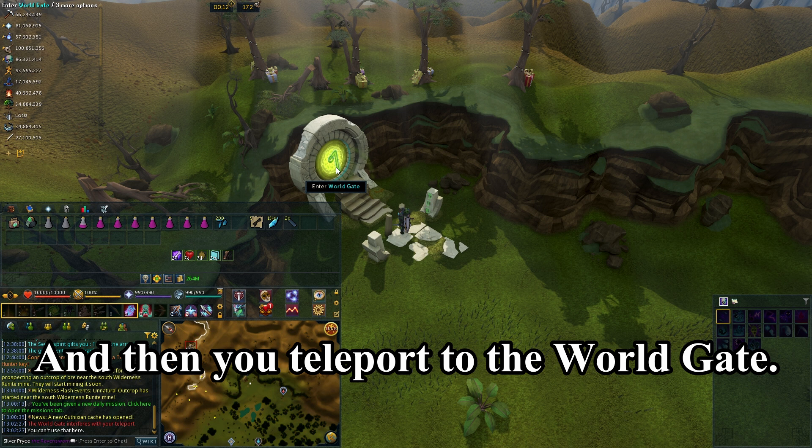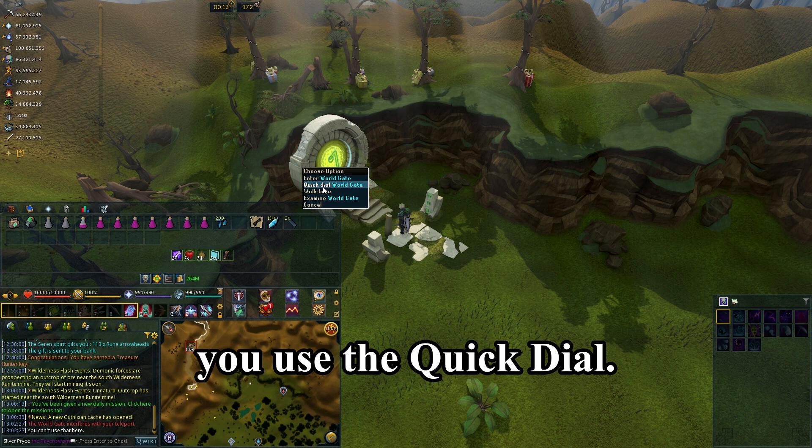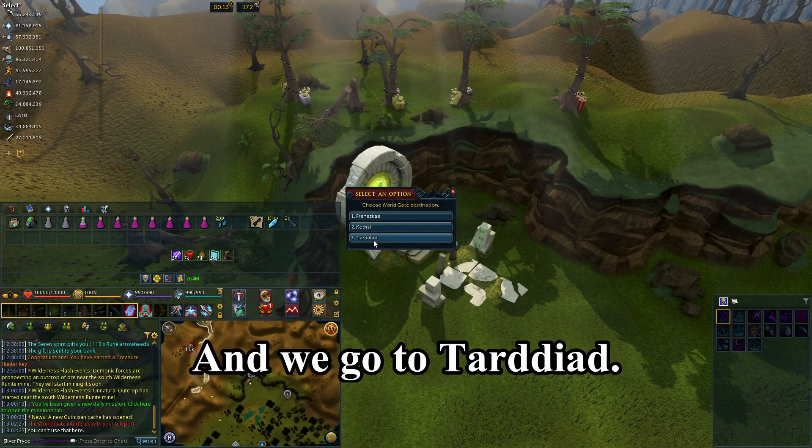Then you teleport to the World Gate. Once you teleport to the World Gate, you use the Quick Dial and we go to Terradad.